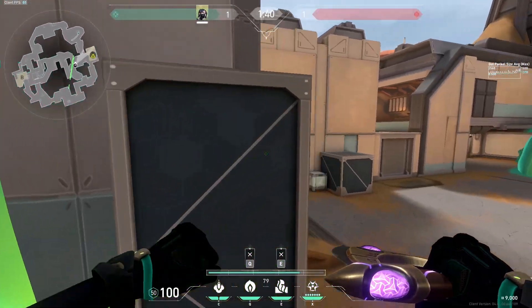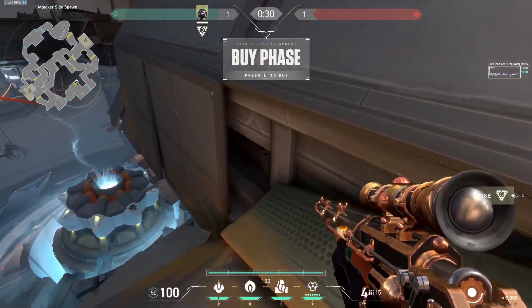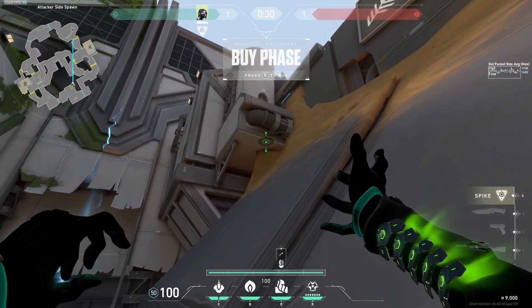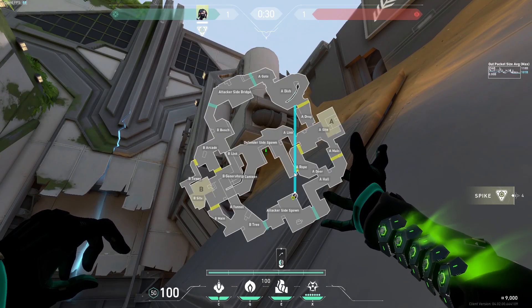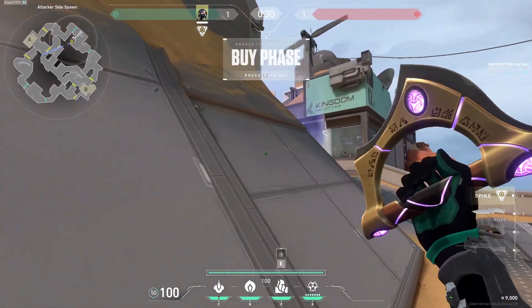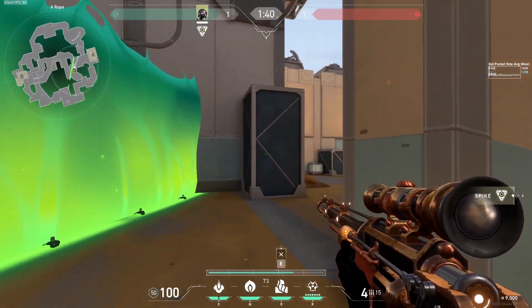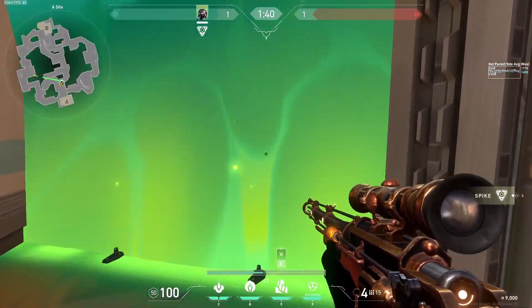Now for the final setup, and that will be in Fracture. So before the round begins, you want to tuck yourself onto this corner right here by the zipline. You're going to take out your wall, and you want to look at your minimap. The goal for this wall is to be able to cover some part of rope where enemies like to camp, along with the entrance of A-Link. Once that's done, you just want to fire up your wall. If you're going to look at this wall, it's going to be able to cover ropes and the entrance to site from A-Link right there, and it's going to be a really good wall for the enemies who would be rotating from B.